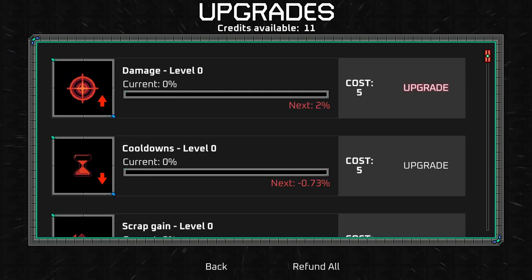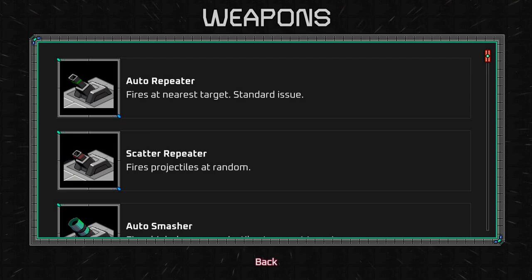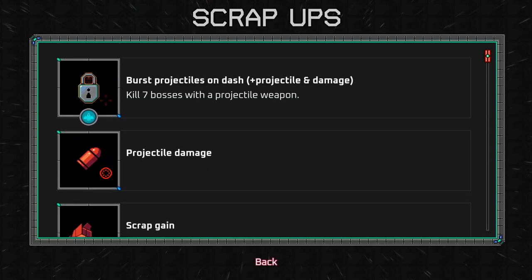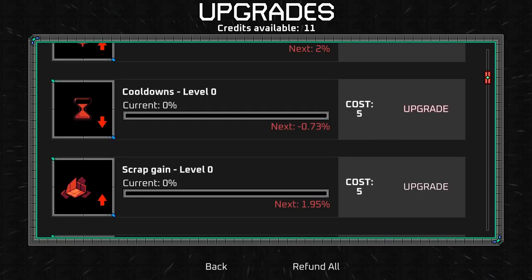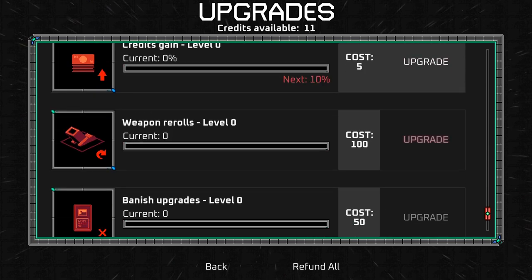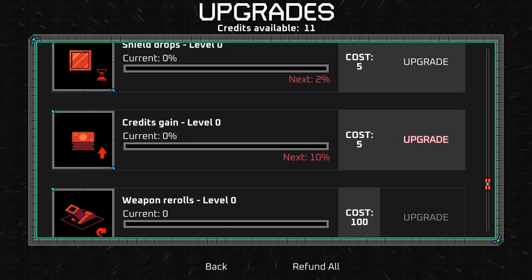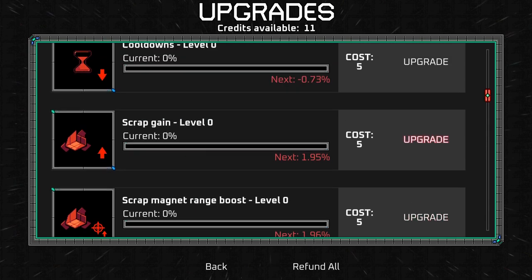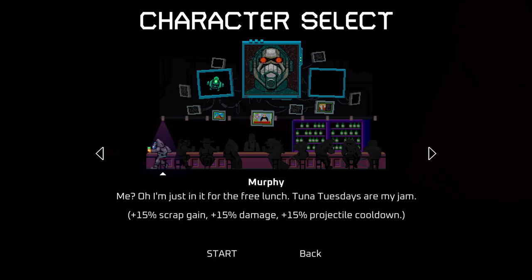Back to the main menu. We have some points — 11 points. There are permanent upgrades. This shows us the weapons we have; scrap ups shows the scrap ups we have. Permanent upgrades include damage increase, cooldown, scrap gain, scrap magnet, shield, credits gain, bump, reload, and vanish upgrade. Let's do credits gain twice so we can level up quicker. New game!